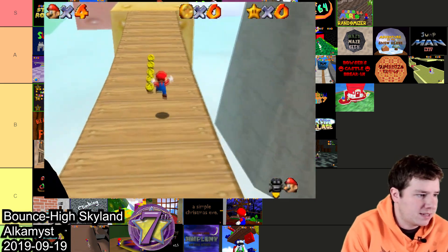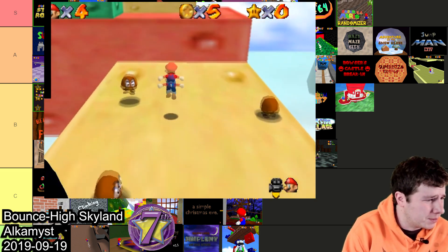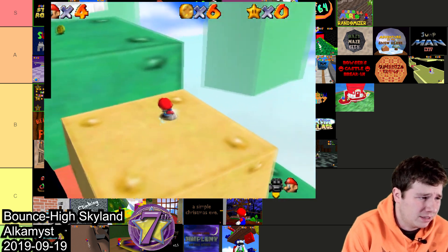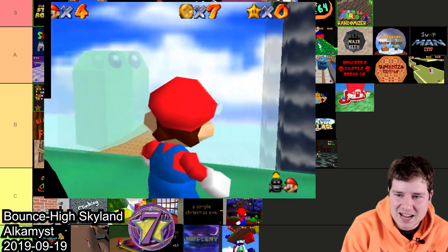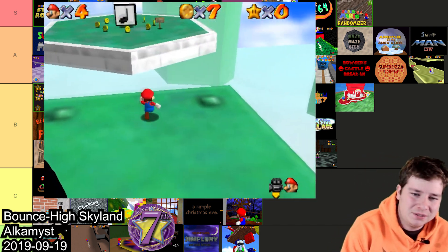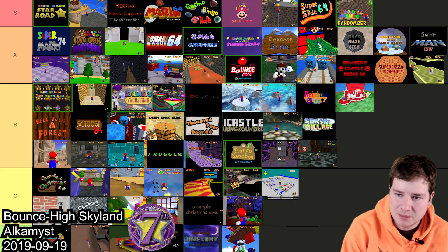Next up is Bounce High Skyline, which took seventh place — made by Alchemist. I don't remember much from this one; I had to look at previous playthroughs, which just shows it didn't really stand out for me. For the time it was an okay-looking hack but it just didn't have much going for it, and since it was so short it was pretty forgettable. I'm gonna throw this one in C.